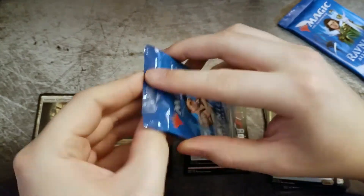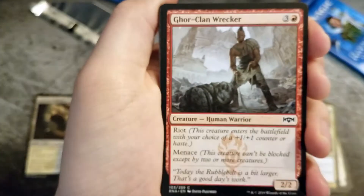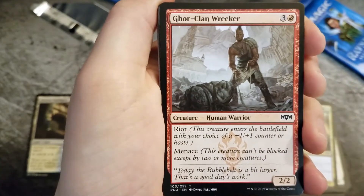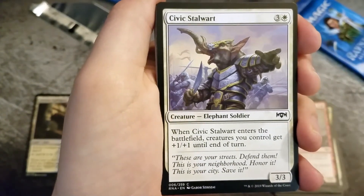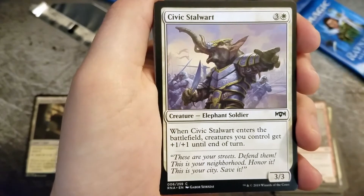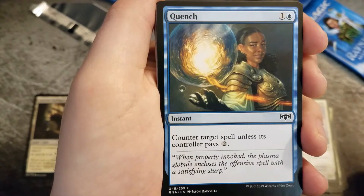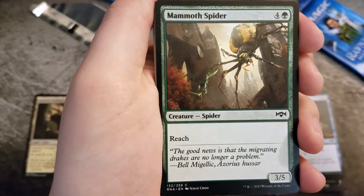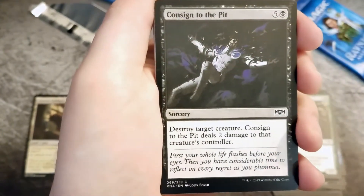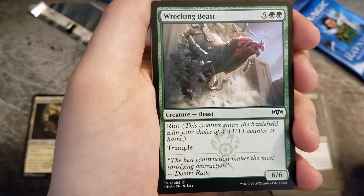Pack 2. We have a Gorr Clan Wrecker, Civic Stalwart, Quench, a Mammoth Spider, Consign to the Pit, Wrecking Beast.